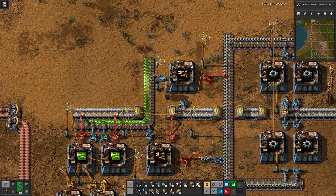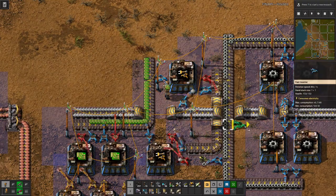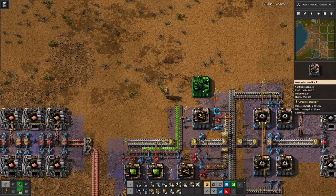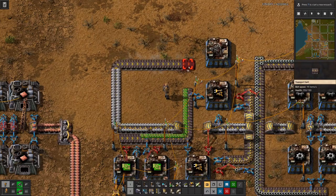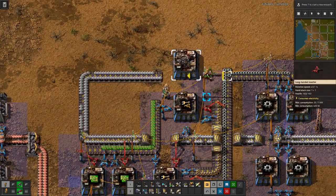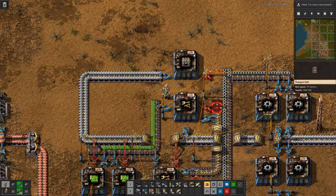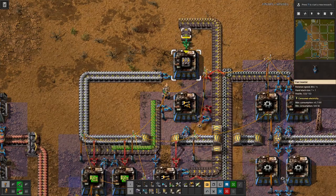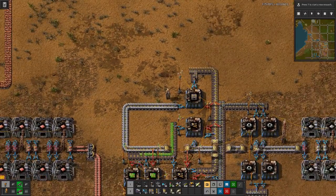That way. Let's have the output here — this does not need to go through the top. Have this, and this — and that's the belts. Output here, so it goes on the other side of the belt. Nice.